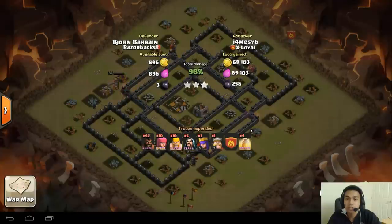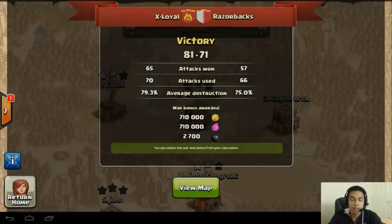Jamesy is very consistent in his raids and usually gets 3 stars. Final score: 81 to 71 to Ex-Loyal. Thanks for playing, Razorbacks — hope you win your next one, because you deserve a win after a big war against us. That pretty much wraps it up for another Clan War. It was a really exciting one, and I give Razorbacks a pat on the back for coming really close.